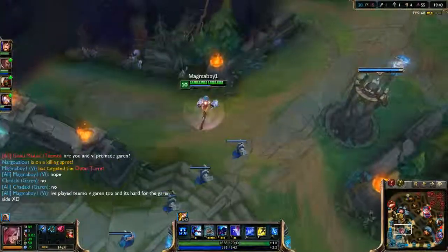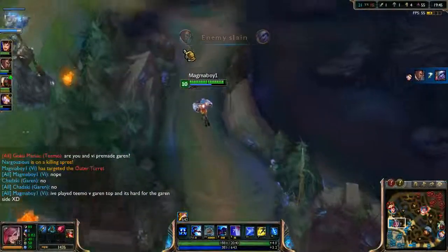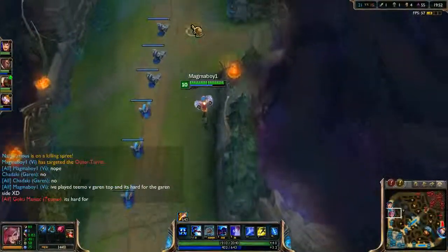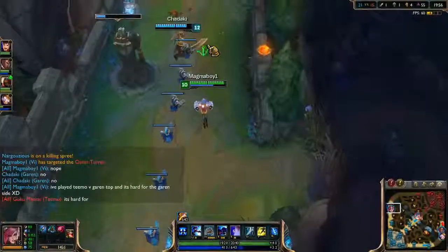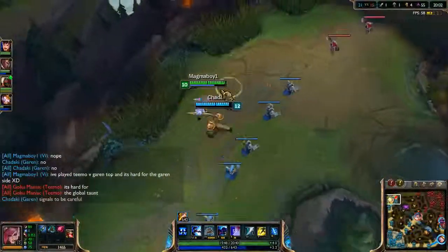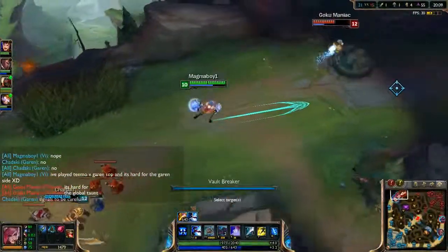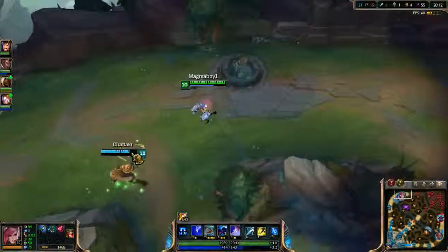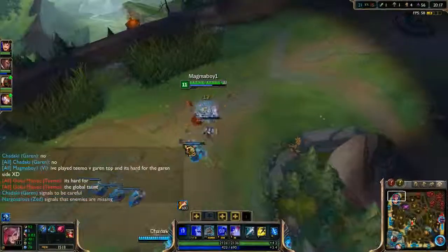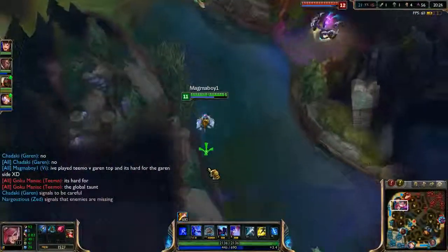I've actually played that positioning before - Garen versus Teemo - and it's really hard for the Garen side. I'm just going to turn around - we're not gonna catch up and the chance of a gank shouldn't be ignored. It's hard when I don't have my ult because I don't know how well I can chase. Hopefully I can avoid any Teemo shrooms.